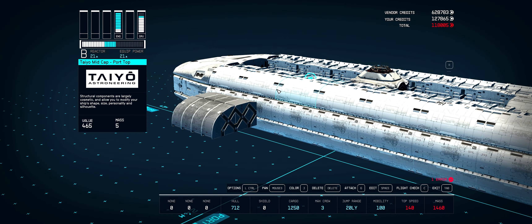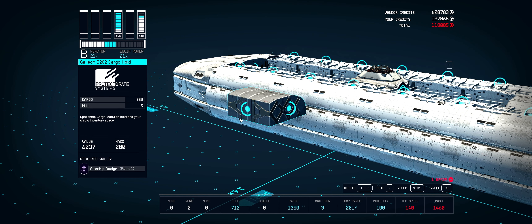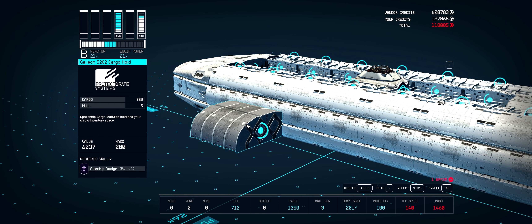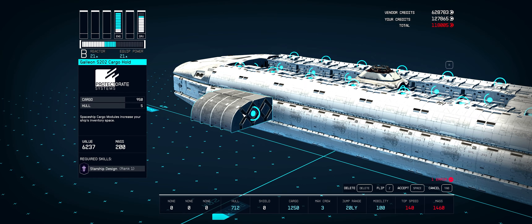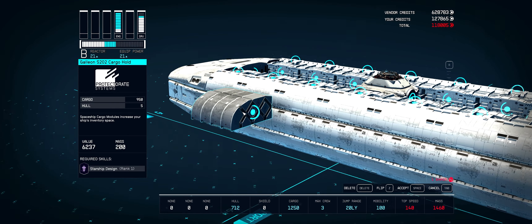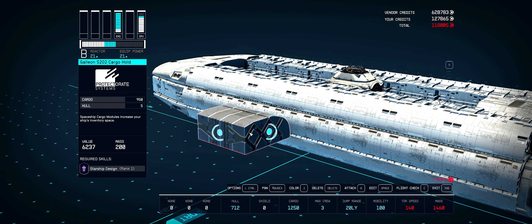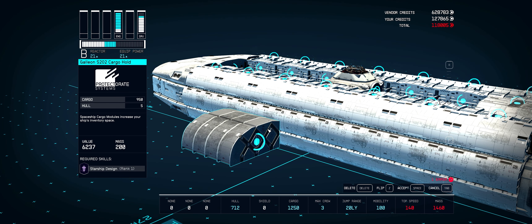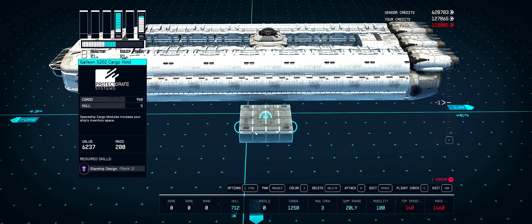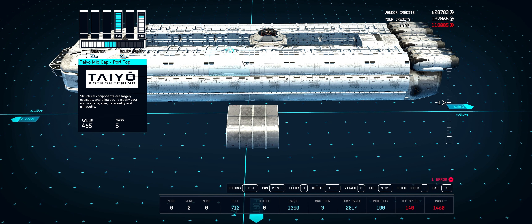Instead of using these Taiyo mid caps, you can also use cargo holds — more specifically the Galnean s202 cargo hold, which gives you 950 cargo, which I'm pretty sure is one of the best. You can flip this around just like the Taiyo mid caps, so if you want more utilization of your space, I'd recommend using these cargo holds. They are quite heavy though — 200 mass compared to the Taiyo mid caps which is only 5 mass.